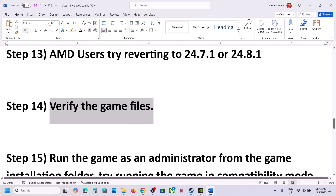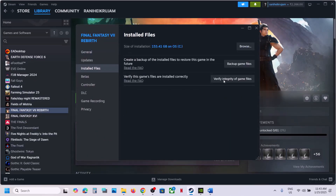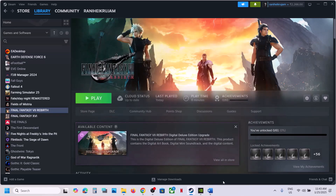The next step is to verify the game files. Go to Steam, right-click on the game, select Properties, go to the Installed Files tab, and click Verify Integrity of Game Files. Once the verification is 100% complete, launch the game and check.